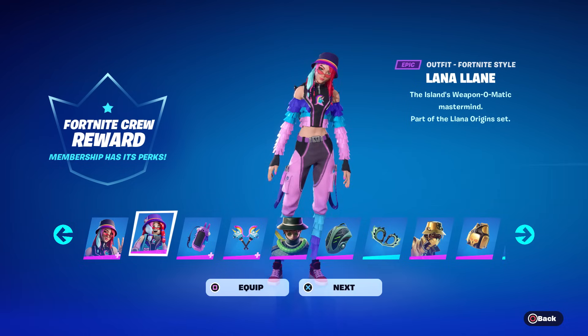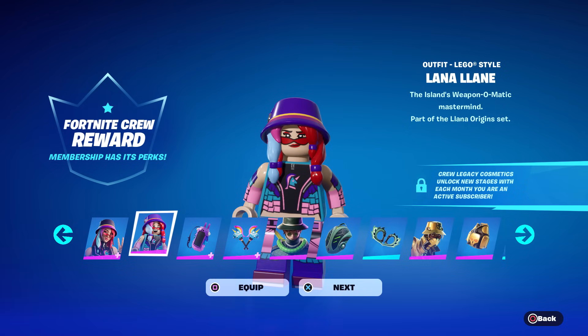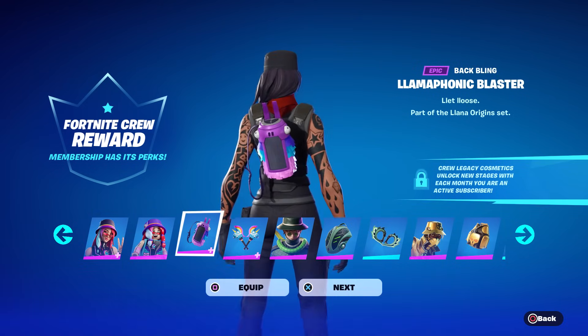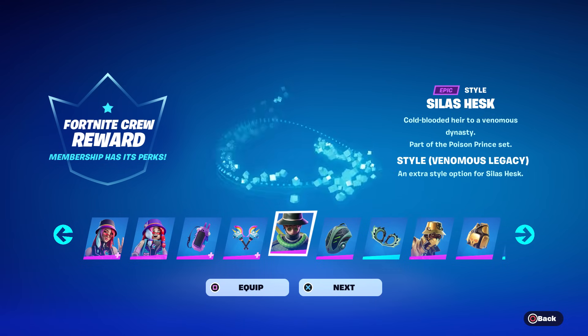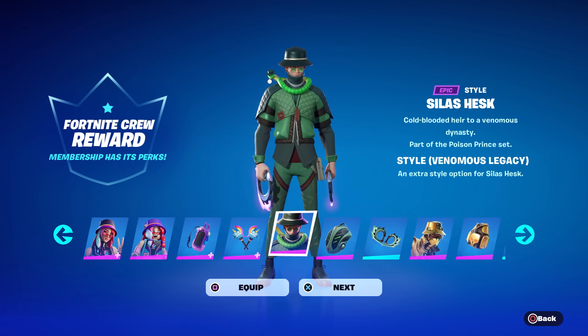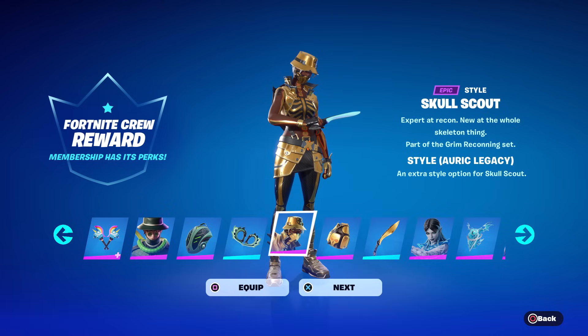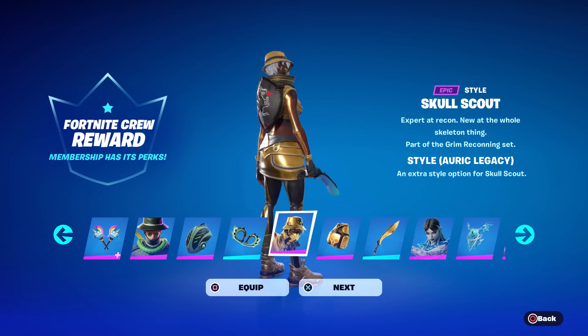Here's the LEGO version — the hair looks kind of weird, you can barely see her face because of that. We got the Llama Phonic Blaster, it's a pretty sweet crew pack. The Glonicorn Llama axes, the Lumax axes, and then if you got last month's crew you'll also get the Silas Hesk venomous legacy style — that green is really cool. If you got the crew skin before that and you're still subscribed, you'll get the Auric legacy version of Skull Scout.